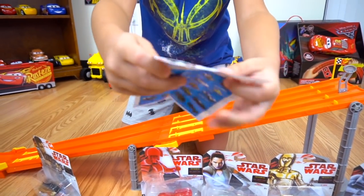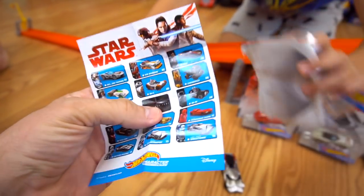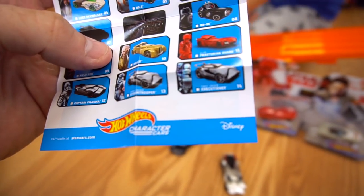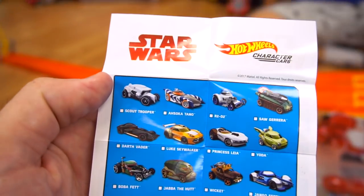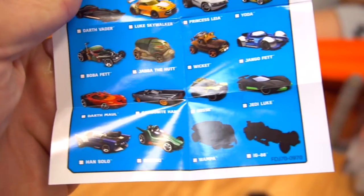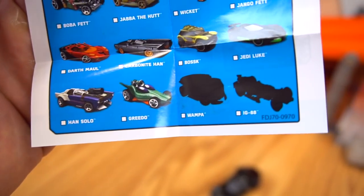A checklist — I haven't seen that before! So these are all the other ones: Poe Dameron, Luke Skywalker. We've got Chewbacca — we need to get that Luke Skywalker. There's Rose coming out, Kylo Ren, and Snoke is coming out. There's a First Order and a First Order Executioner — two different ones we need to get. And Scout Trooper, Ahsoka Tano, R2-D2, Princess Leia, Yoda, Boba Fett, Jabba the Hutt — that's pretty cool — Wicket, Jango Fett, Darth Maul, Carbonite Han, Bossk, Jedi Luke, Han Solo, Greedo, Wampa, and IG-88!